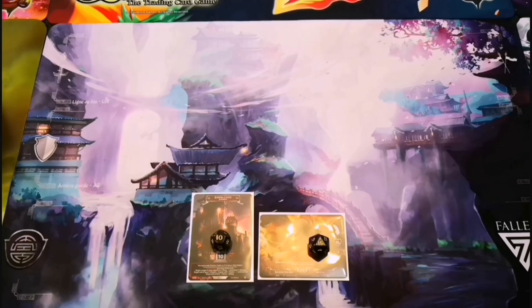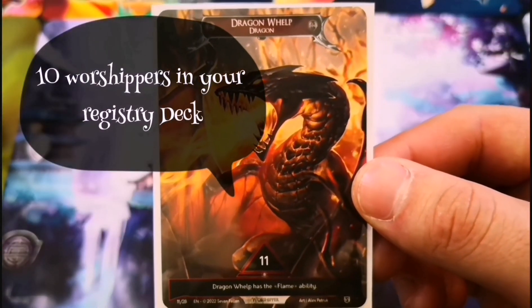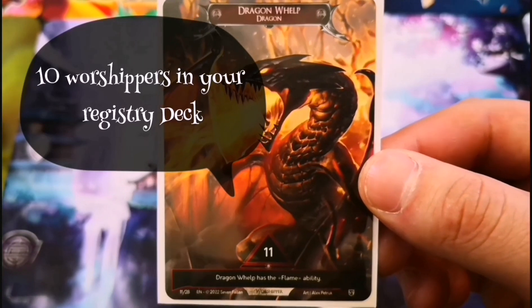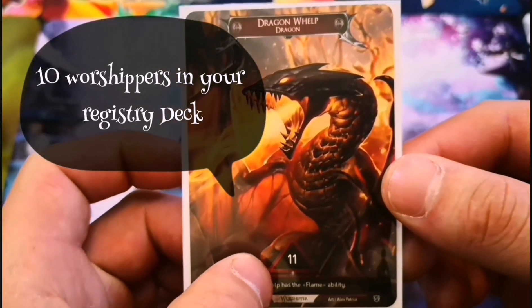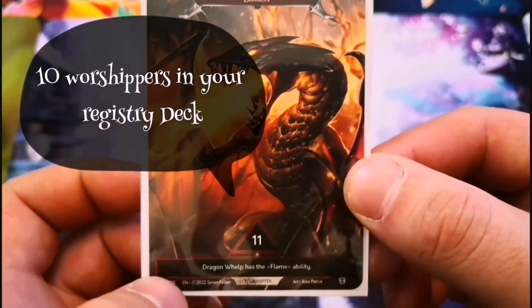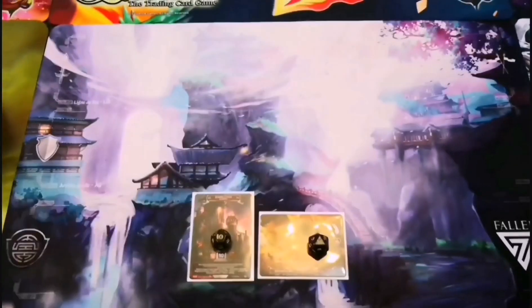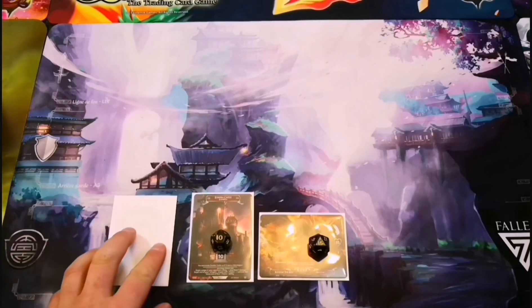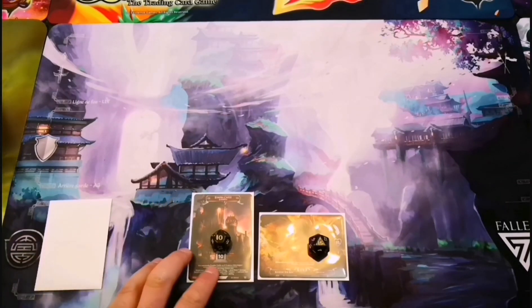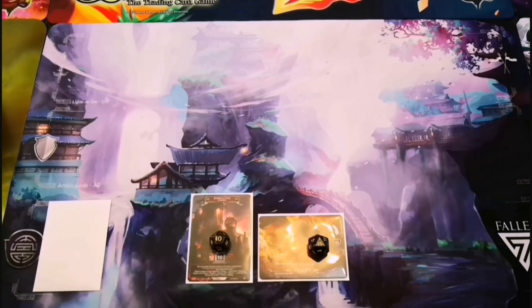The next card we're going to talk about is worshippers. You get one per turn — this comes into play and gives us 11 celestial energy to work with to pay for new cards, and they have their own little effects. This wouldn't naturally come into play; it would go into our registry deck at the side of our temple, and then we would draw at the beginning of our turn for each one.